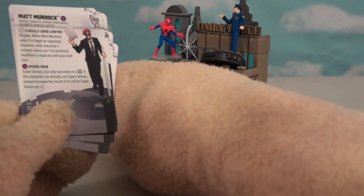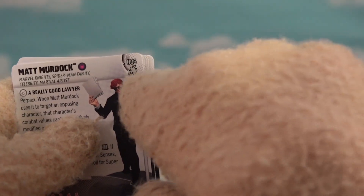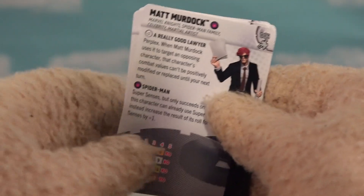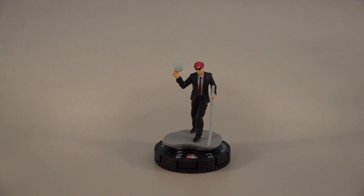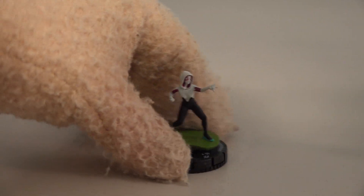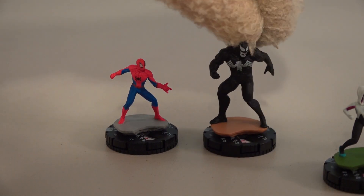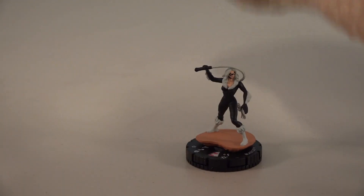Now let's go to the next batch of characters. The top right corner shows the rarity — characters one through sixteen are the common figures. We've got Daredevil Matt Murdock with his papers. Then Spider-Verse character Spider-Gwen doing some web-slinging action as character number seven. Number eight is Venom — look how big he is compared to regular Spider-Man, he towers over! Number nine is Black Cat with her big whip, rumored to be in the fourth Spider-Man film.